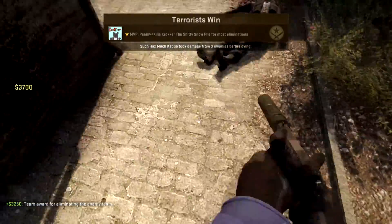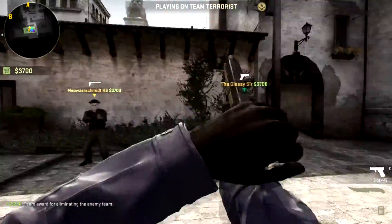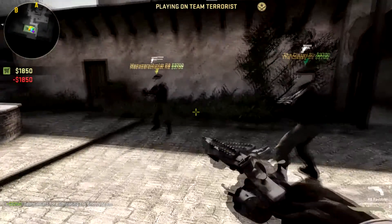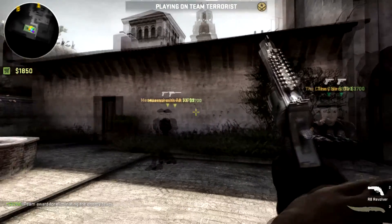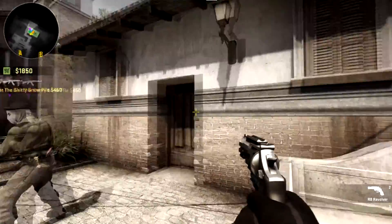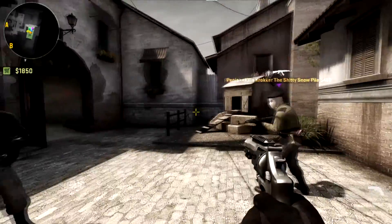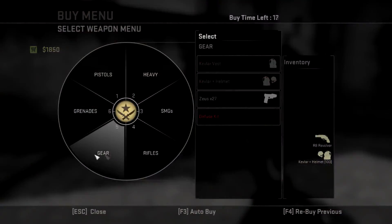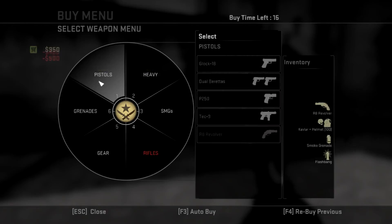What's going on guys, it is Shadow here and today I'm going to be showing you guys a brand new glitch I found with the new revolver in CS:GO. I'm going to buy a revolver real quick — many of you guys have probably noticed that you can actually shoot before the round starts. This is the only gun you're able to do this with, and I'm guessing it's just some coding issue.